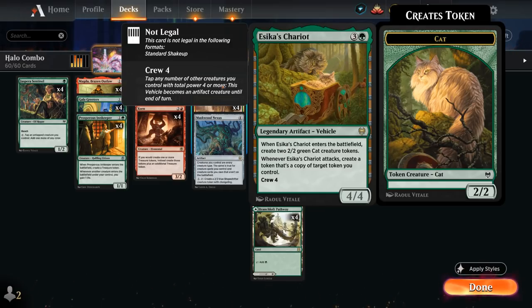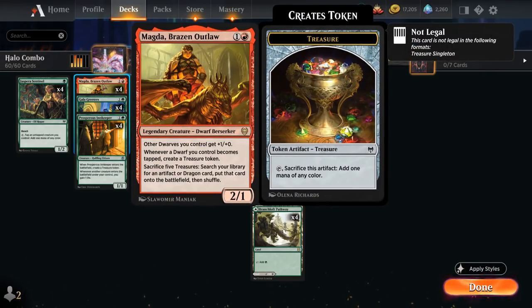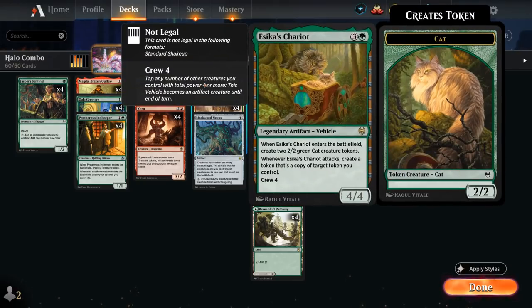We can crew Ezeka's Chariot using Magda to generate treasures in the early game. Once Maskwood Nexus is in play, any creatures that tap to crew Ezeka's Chariot will also generate treasures. Even once Ezeka's Chariot is already a creature, we can keep crewing it by tapping a bunch of creatures. Thanks to the one extra power from Magda, it's even easier to tap creatures to crew the Chariot and make more and more treasure.